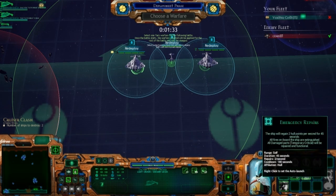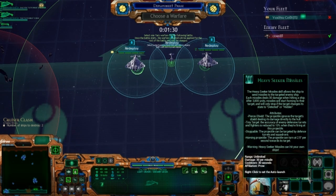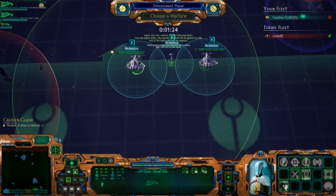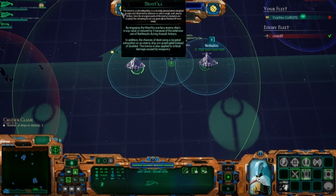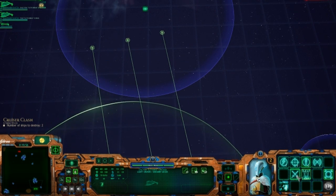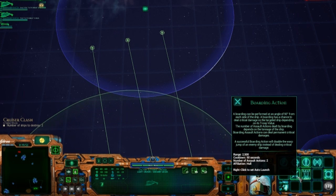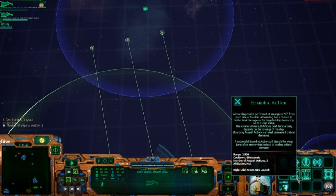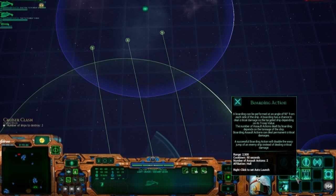I'm just going to automate all of my abilities here — the brace for impact, the heavy seeker missiles, the boarding actions, and the repair drones all might as well be on automatic, and this should be the case for a lot of your abilities. Once you're in a more advanced state, it's a good idea to start moving those to manual. Even when I'm playing ranked and clawing my way up against pretty good opponents, I typically find it unnecessary to use manual casting for a lot of these abilities. When I do want to manually use them, I like turning them off, waiting until I'm in range, and then right-clicking.